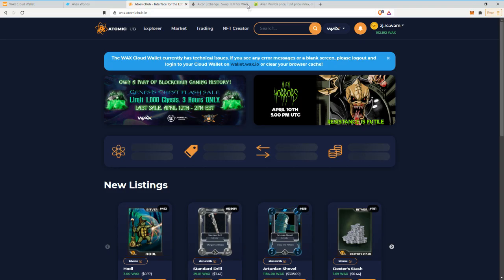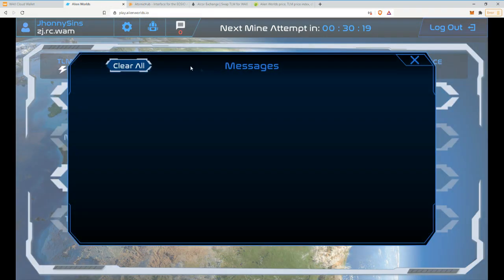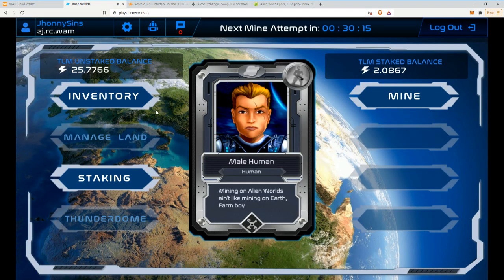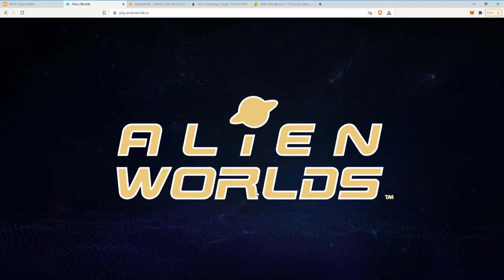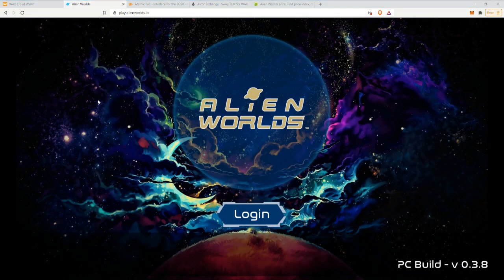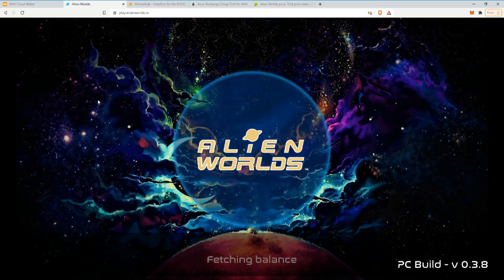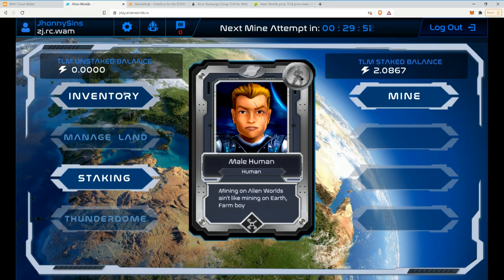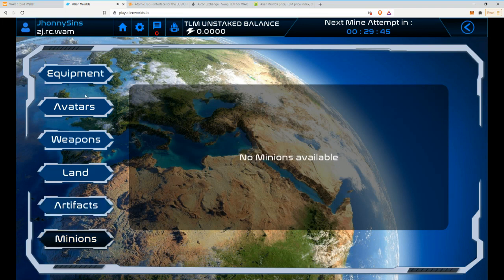Usually if you get an NFT you should get a notification, but I never got one. I'm assuming they're gonna fix that in the future. What I just do is go to my inventory and see if anything new appeared. So back to zero coins — no problem, I'll get more — and no new NFTs.